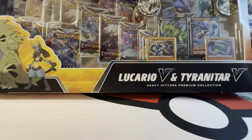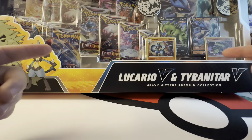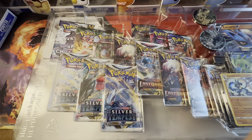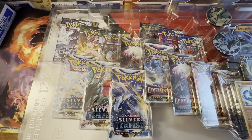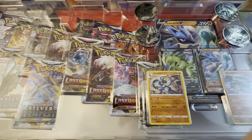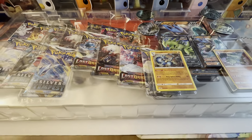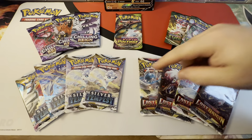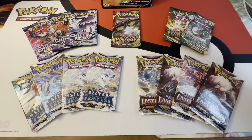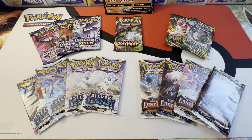I'm going to open this up off camera so you guys don't have to watch me struggle opening the whole thing, and we'll hop right into it. I took it out of the box just to give you a quick, easier view of everything. So let's jump into it. Just a quick overview: we got four Silver Tempest, four Lost Origin, two Following Skies, Vivid Voltage, and three Chilling Reign.